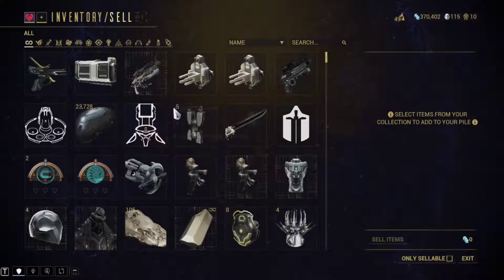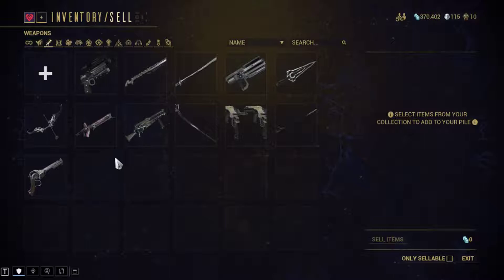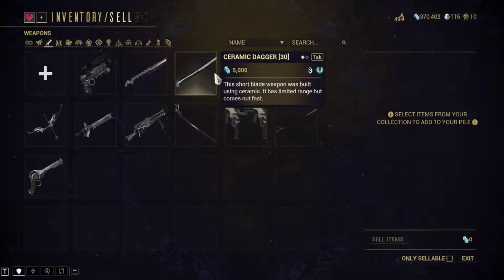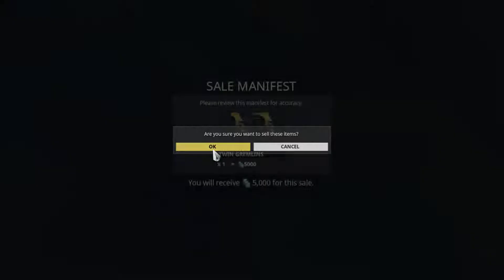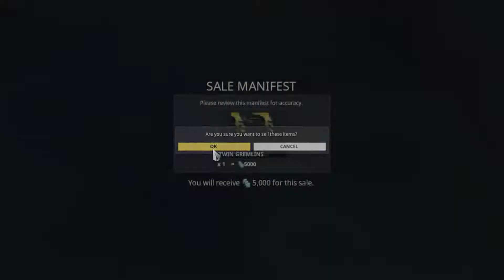I probably do need a weapon slot. I really do like the Ceramic Dagger — we can sell the two in Grammys, they are master authority. I guess we didn't need a standee.